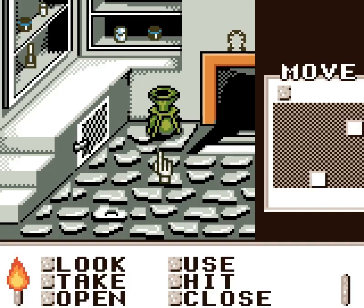Welcome back, folks, to Let's Play Shadowgate Classic! When last we left off, we managed to get past a fire drake, then a troll, and then a cyclops to get to this part of the castle.